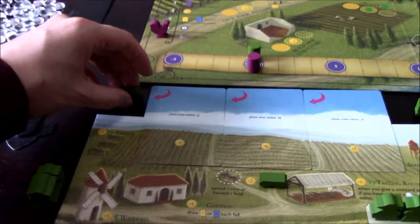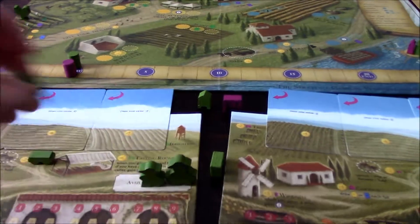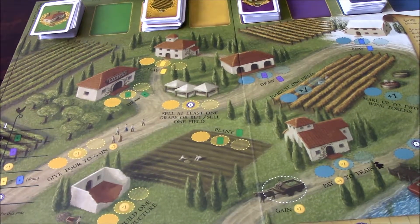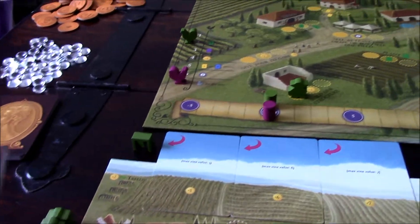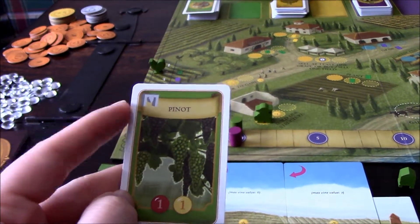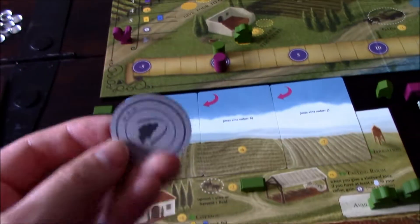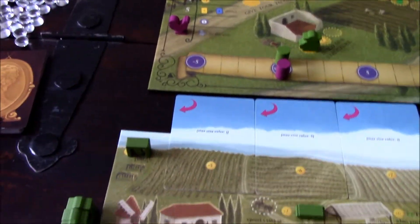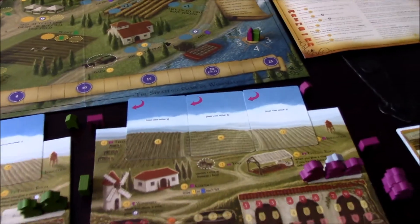I have three workers: two normal workers and a grande worker. First, I'll go ahead and build a structure — specifically the trellis, which is required to plant this vine. As indicated on the player mat, it costs two lira to build the trellis. I spend two lira, put it back in the supply, and now the trellis is on my player mat.